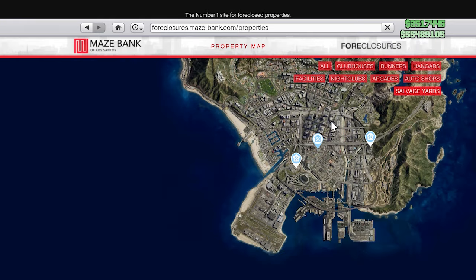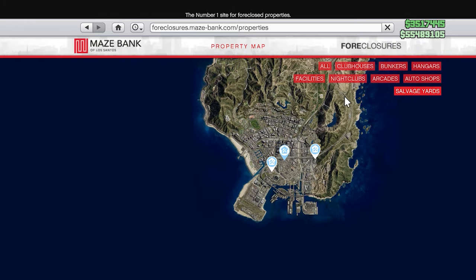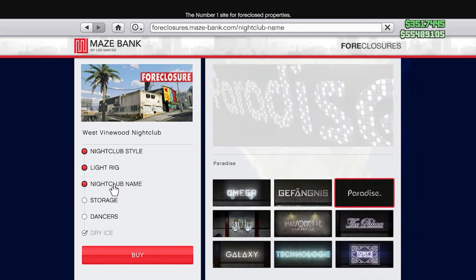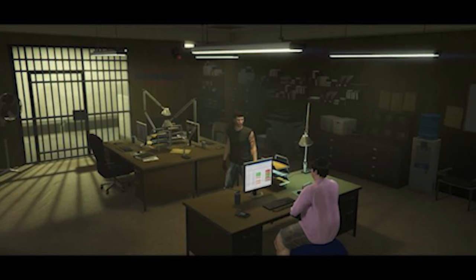Talking about how you're going to be able to customize it — I'm sure it's going to be like the customization feature on the Maze Bank Foreclosure site. This is just an example of other businesses you can buy on that website. I'm sure the Bottom Dollar Bail Enforcement is going to be added to the Maze Bank Foreclosure site where you'll get to pick lights and so on.